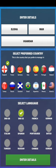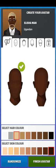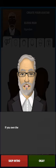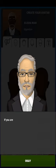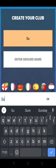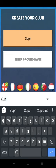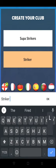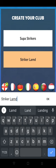I chose England. It gives you a choice to make your own avatar — I'll just go with the default. Now we're getting the basic information and you can either create your own club or go to an existing club. I decided to create a new club.